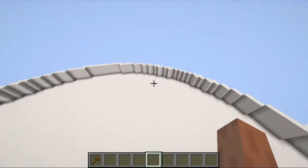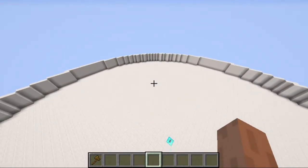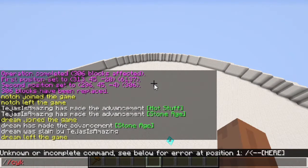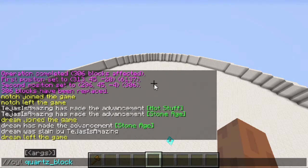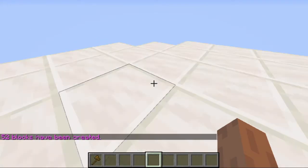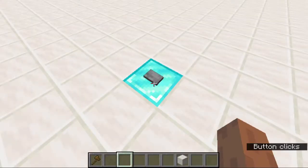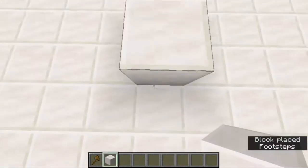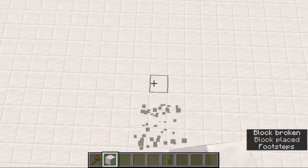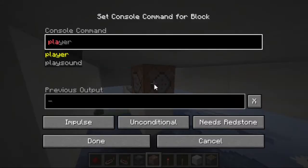Step one: make a giant PvP arena where I can fight. Here is a circular arena, which is quite easy to make with WorldEdit. All you have to do is type slash circle, the type of block, and the radius you want, set the height to one, and you can see a cool circle form. I then spent the next 15 minutes pressing a button I placed in the center of the arena.